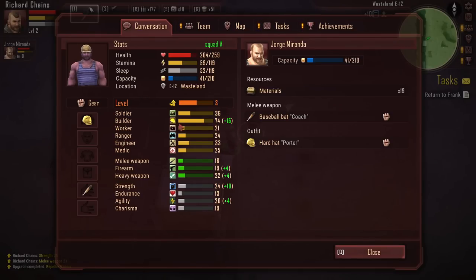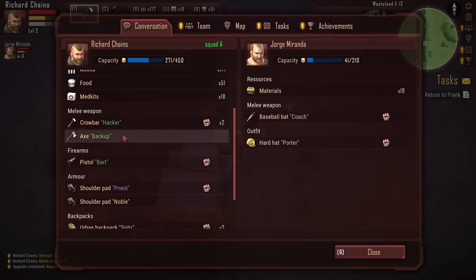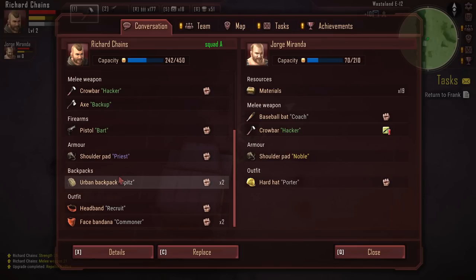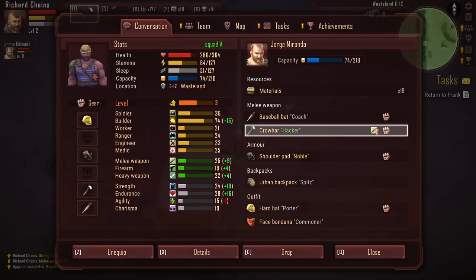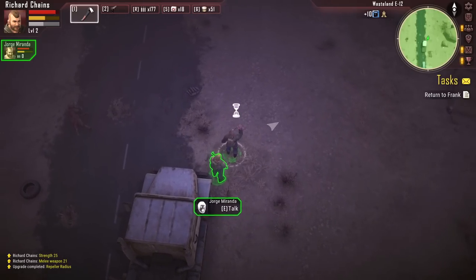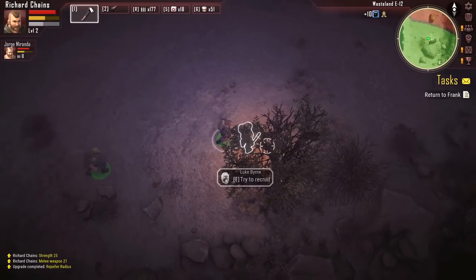Can I swap out some of Jorge's items? He's only got a baseball bat — the crowbar is way better. I'll give him the crowbar, the shoulder pad, the backpack, and a bandana. He should equip that stuff on his own. One thing I do like about the game is that there are a ton of character skins — like 60 or 70 different character models that can join your camps, all with different clothing. Despite what clothing they might be wearing, all the armor seems to layer in a very tasteful way. Threw that bandana on so everybody knows we're on the same team. Let's go rescue this survivor — I'd like to pick up two or three people before we head back so our second base is fully populated.